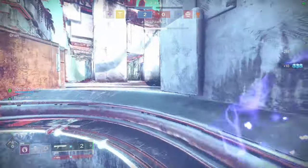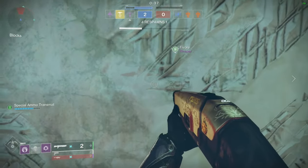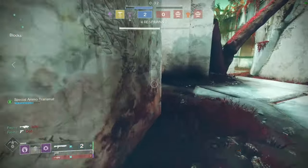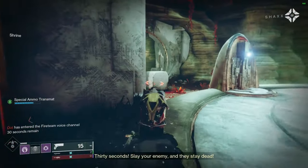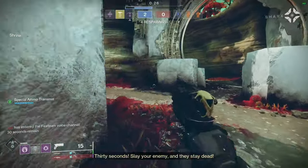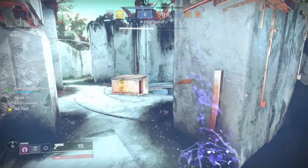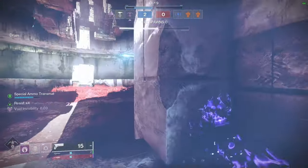Now onto the meat and potatoes of this video: listing out all the weapons obtainable in this expansion. I'm gonna quickly list all of them, then talk about my favorite rolls in order of significance. Firing them off: Forbearance, Succession, Falling Guillotine, The Recluse, The Mountaintop, Hammerhead, Blast Furnace, Edge Transit, Luna's Howl, Midnight Coup, Hung Jury, and Elsie's Rifle.